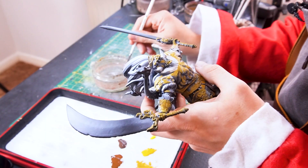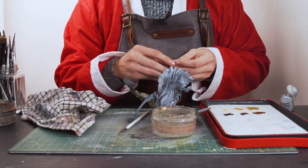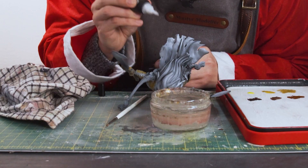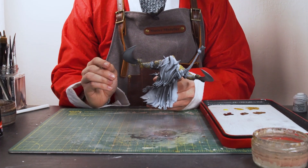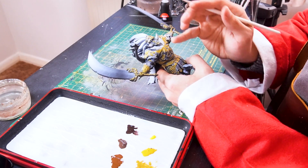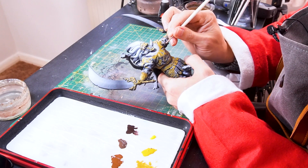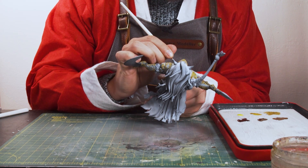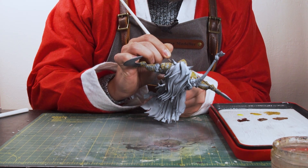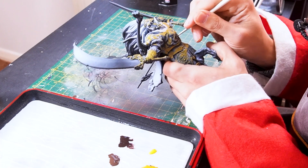I've just broken something - I'm always breaking something! To make things easier for this video, I'll just do the entire torso to outline my process and then replicate around it afterwards, so we don't have to see every little bit being done. All the little shadowy bits facing away from the light source I'm going to coat with some Rhinox Hide.